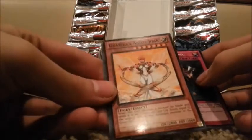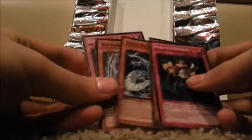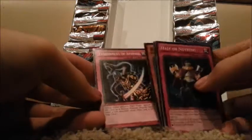Guardian Angel Joan — that looks interesting. Cyber Valley for our rare. Blizzard Dragon — love that card. And Embodiment of Apophis — I like that card too. Okay, so that's kind of cool. I'm happy with that.